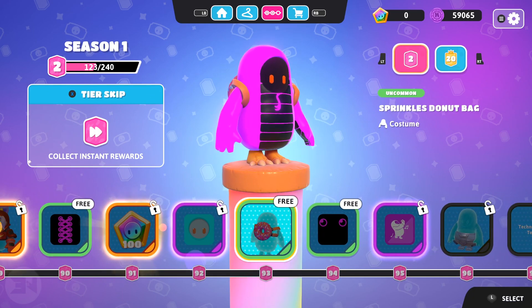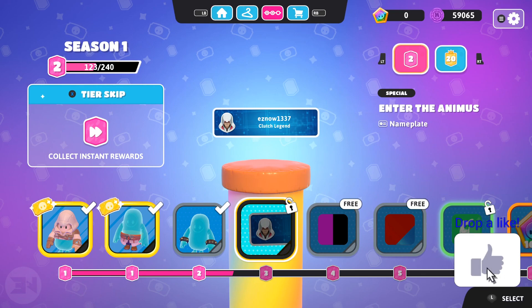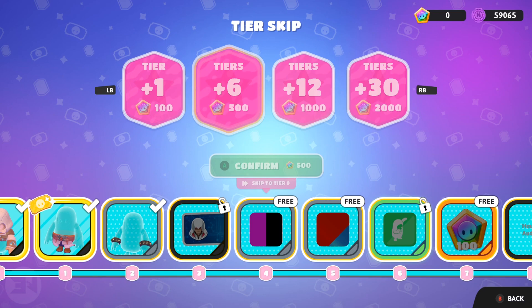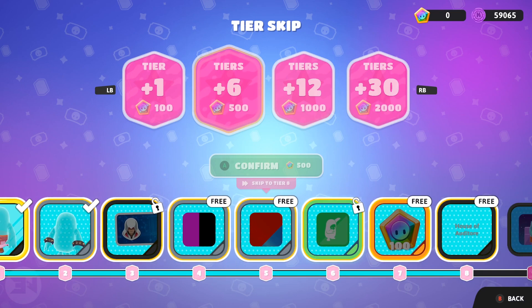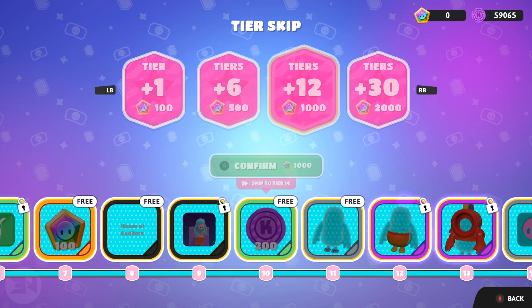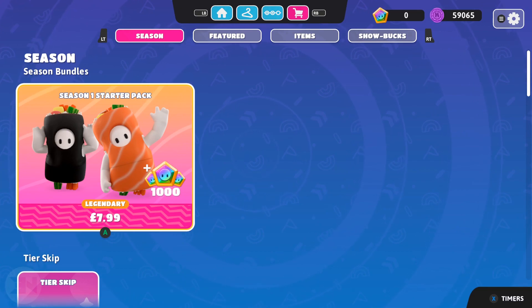The season pass is pretty much worth going for. You can use Show Bucks to tier skip — you can buy 6 skips for 500, 12 for 1000, or 30 for 2000 Show Bucks, which gets you a third into the battle pass.